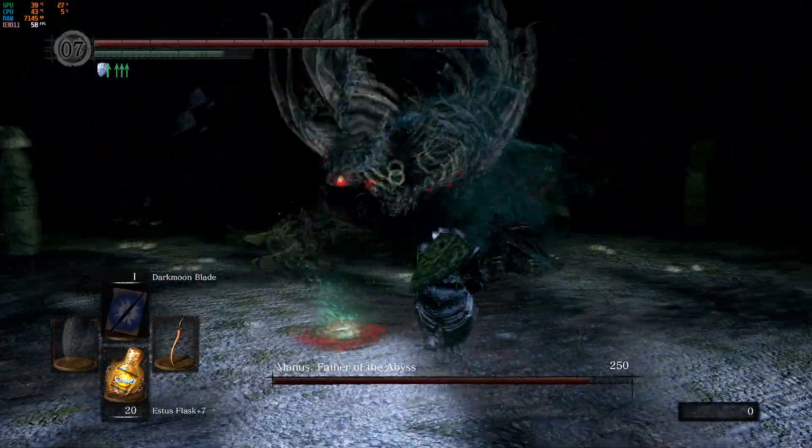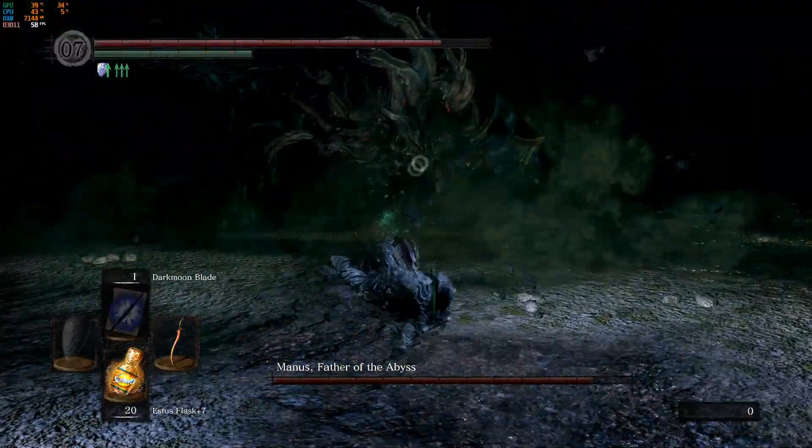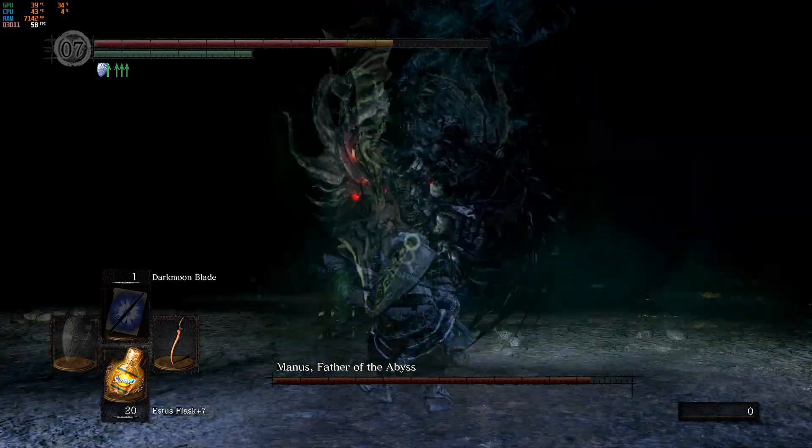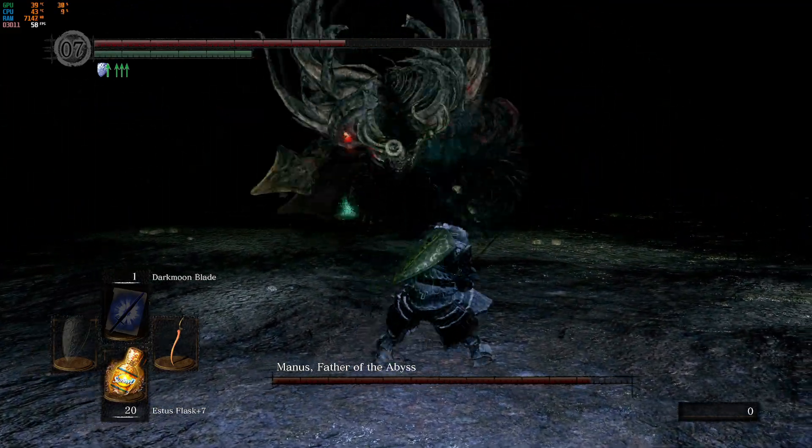Same attack — you can punish at his elbow or forearm area. Now when he starts to get angry, you want to back up because he does a lot of damage there. The only reason I survived that is because I have maxed out Havel's armor.